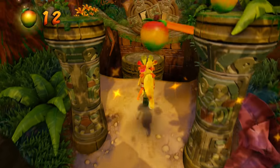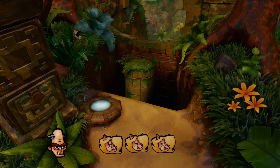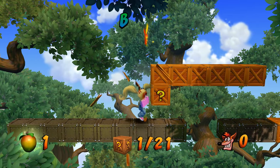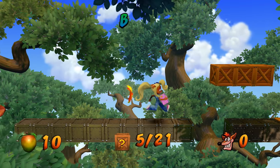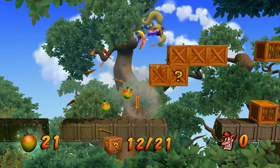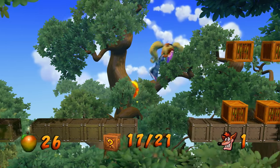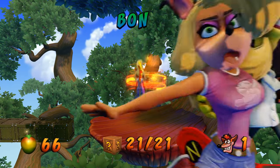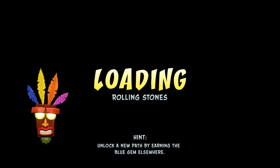I got the invincibility mask — then it turned off when I went into the bonus level. Back to the regular. Let's get a bunch of Wumpa Fruit and work up to another extra life. So we got one extra life, a bunch of boxes, and more Wumpa Fruit. 24 extra lives — nice! I wonder how high we'll get on lives.